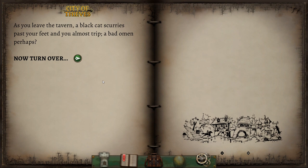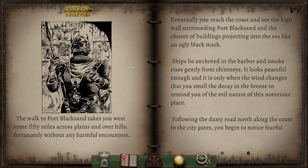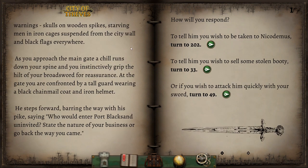As you leave the tavern, a black cat scurries past your feet and you almost trip — a bad omen, perhaps? The walk to Port Blacksand takes you west some fifty miles across plains and over hills, fortunately without any harmful encounters. Eventually, you reach the coast and see the high wall surrounding Port Blacksand and the cluster of buildings projecting into the sea like an ugly black mark. Ships lie anchored in the harbor, and smoke rises gently from the chimneys. Following the dusty road north along the coast to the city gates, you begin to notice fearful warnings: skulls on wooden spikes, starving men in iron cages suspended from the city wall, and black flags everywhere.